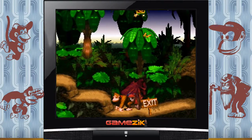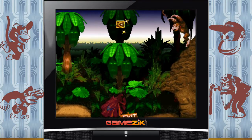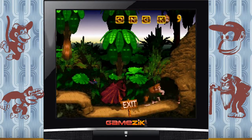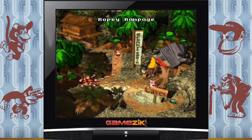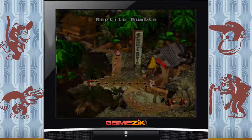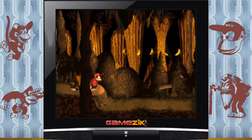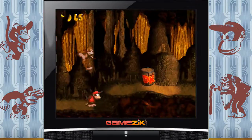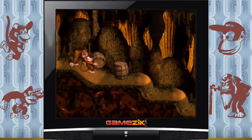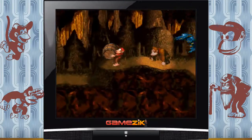On va passer sur Didi, ça va être beaucoup plus facile je pense. Et là pour le passage, par ici. Voilà. Donc là c'est juste du blabla, c'est pas très important. On va continuer. Ces ambiances sonores, graphiquement c'est magnifique. En fait les sprites ont été modélisés sur une Silicon Graphics — une grosse machine de l'époque.